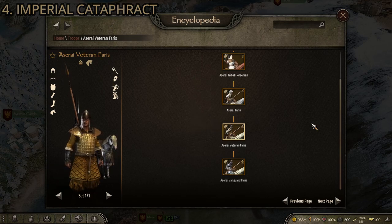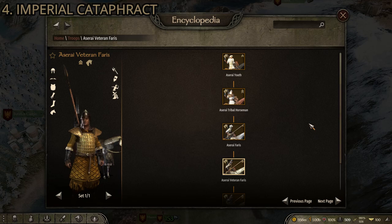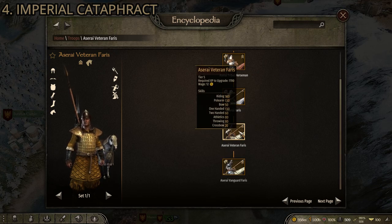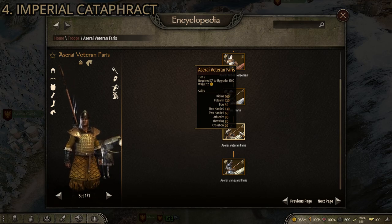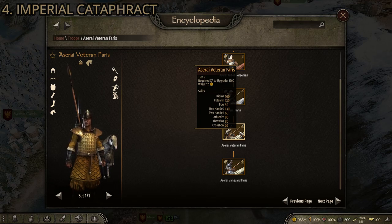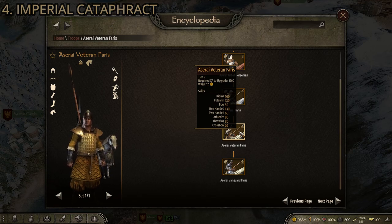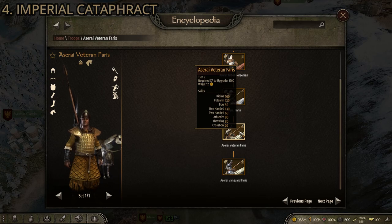The other unit tying for number four is the second-to-last in the Aserai noble troop tree: the Aserai Veteran Faris. Like the Vlandian Champions, you have to look for Aserai Youth at certain settlements and upgrade them from there. The Aserai Veteran Faris ties for fourth for a lot of the same reasons as the Imperial Cataphract. They have a higher riding stat so they're a little quicker and more nimble. The horse is very well armored, though the rider isn't as well armored as the Imperial Cataphract. They have a nice long polearm and usually come equipped with a one-handed weapon and throwing javelins, so this one can double as a skirmisher-type troop.